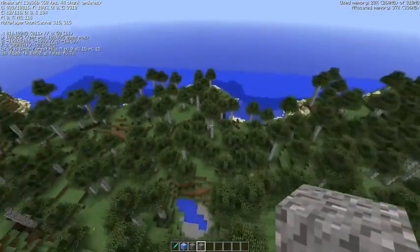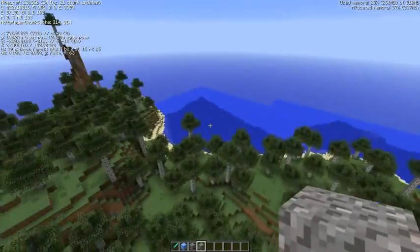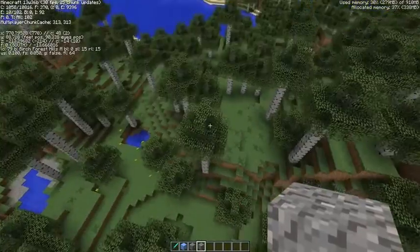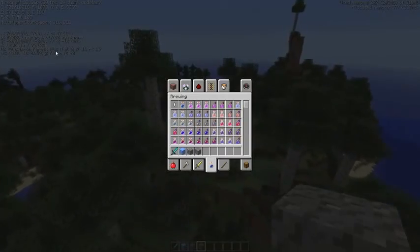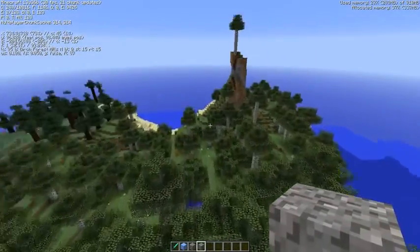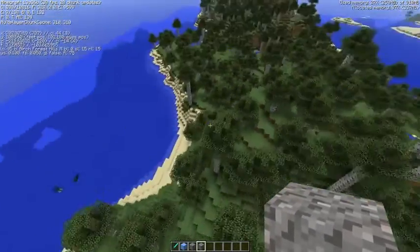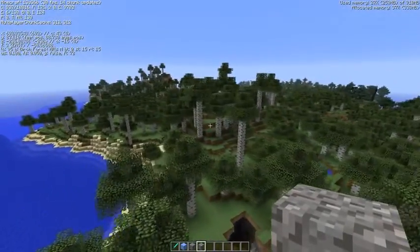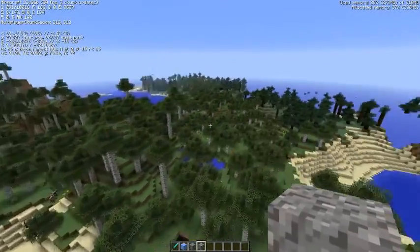Number six on the list looks like a normal forest at first, but you only see birch trees — this is Birch Forest Hills. If you love birch trees this will be your favorite place. The contrast looks really nice, though I probably wouldn't build here personally.